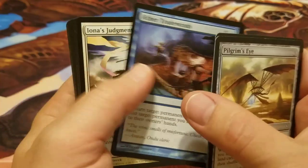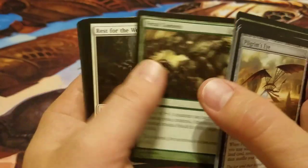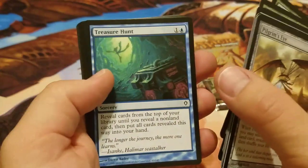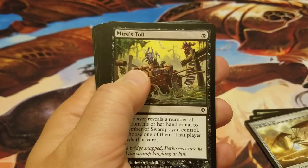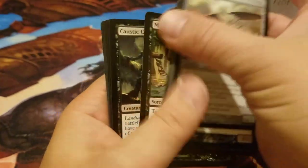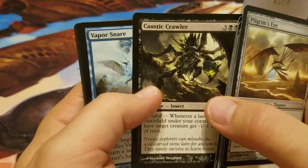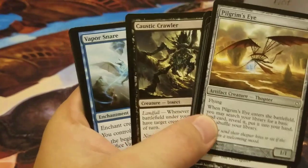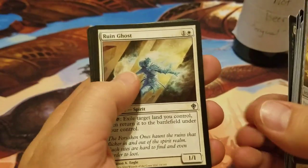Going through the commons: Judgment, Goblin Roughrider, Groundswell, Feral Contest, Rest for the Weary — target player gains life — Treasure Hunt. Then into the uncommons: Caustic Crawler, Leatherback Baloth, Tectonic Edge — third-dollar cards, and that's about it. Also Vapor Snare and Rune Ghost.